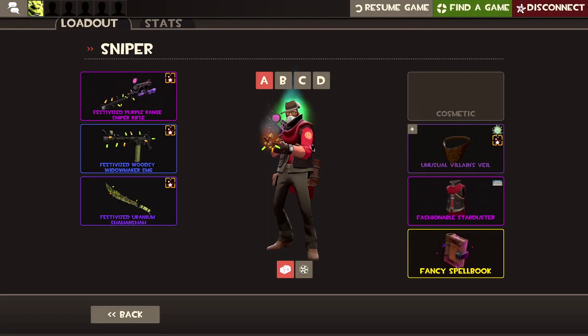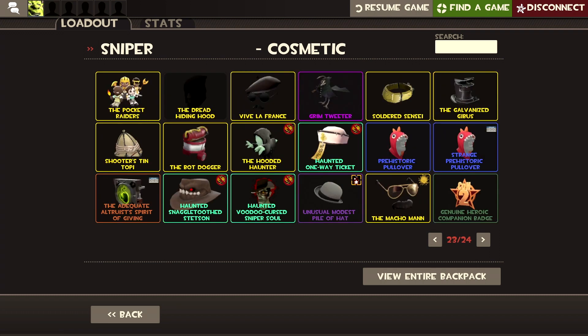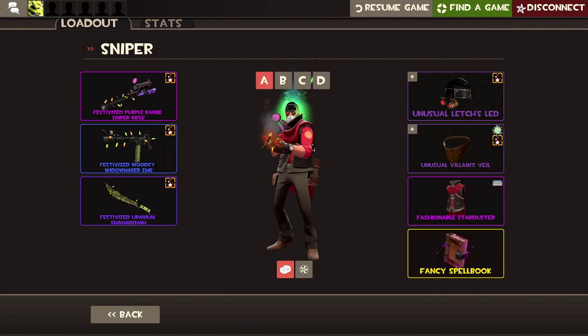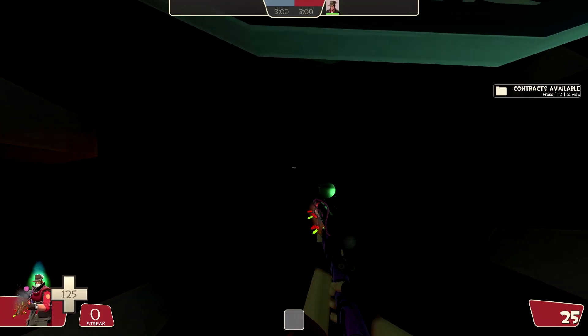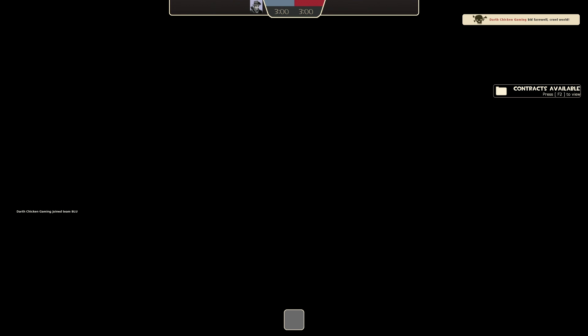This loadout would usually have the Villains Vein in Green Energy and this in Antifreeze, and it looks so good. I'll show you off in Blue team. It's a really sexy hat.